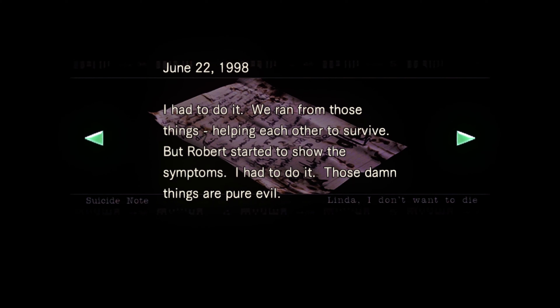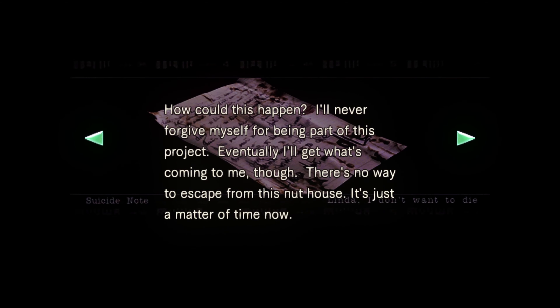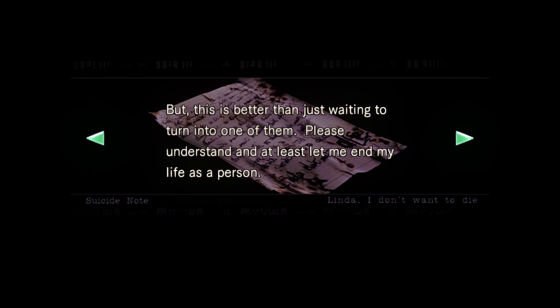Suicide note. June 22nd, 1998. 'I had to do it. We ran from those things, helping each other to survive, but Robbers started to show the symptoms - I had to do it. Those damn things are pure evil and they were in the residence.' Resident evil! 'There was no other way - he would have done the same if it were the other way around, but I put him out of his misery. After I put him out of his misery I had to just leave him in the bathroom. Now I'm probably the last one. How could this happen? I'll never forgive myself for being part of this project. Eventually I'll get this coming to me though - there's no way to escape from this nut house, it's just a matter of time now. Everything is set. All I need is a little courage to get it done. Knowing that I'll leave many things undone is regret beyond words. But this is better than just waiting to turn into one of them. Please understand and at least let me end my life as a person.'